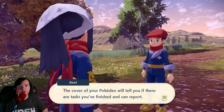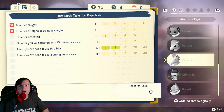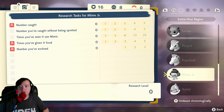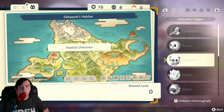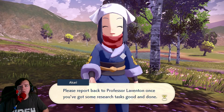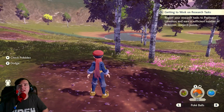How goes your research? The cover of your Pokédex will tell you if there are tasks you've finished and can report. Alright — it says 37 tasks with unreported data. Can I just click on anything, or does it just tell me that? Please report back to Professor Laventon once you've got some research tasks good and done. Okay, so we don't actually report it yet.